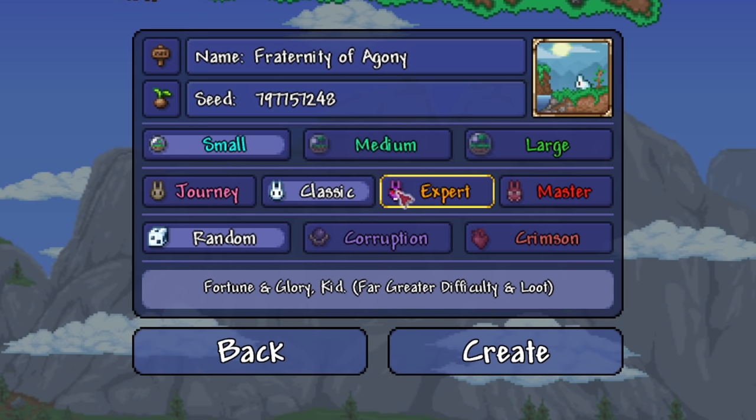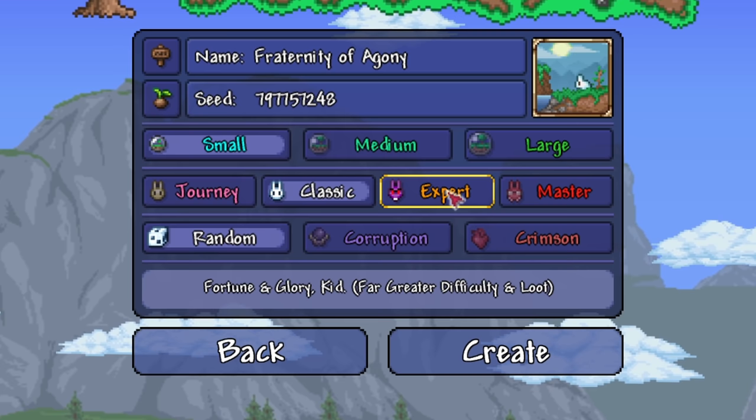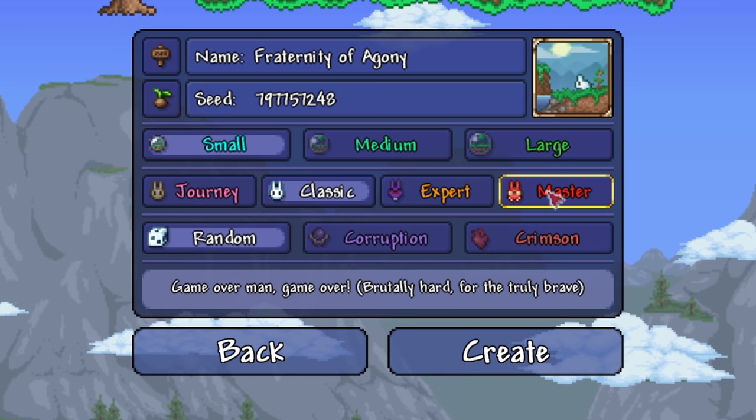However, loot drops usually have double the drop rate in expert worlds, and there are some expert-exclusive accessories and cosmetic items. Master mode is 3x difficulty, and offers mostly cosmetics.